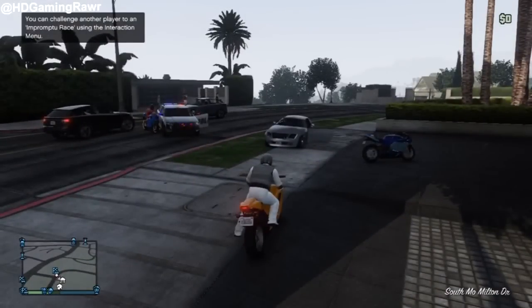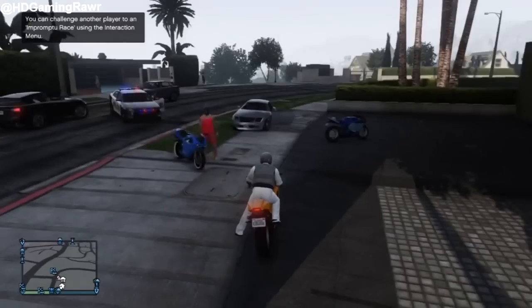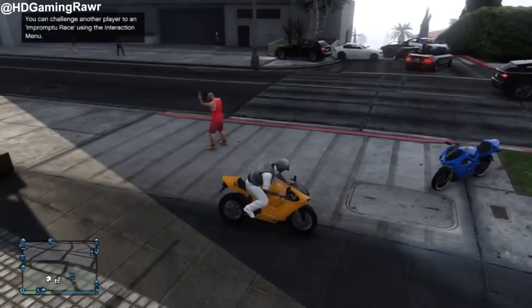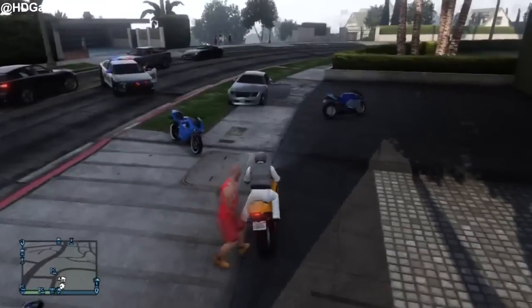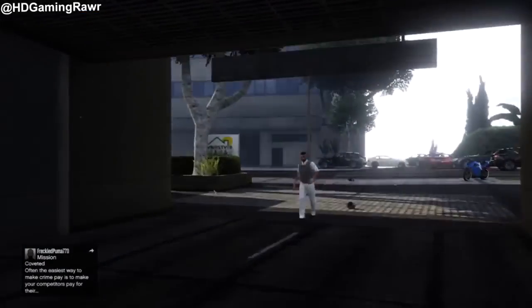Once he gets on, he'll go in the back and won't move into the driver's seat. My friend is about to get on now. He has to wait for his motorbike helmet to come off and he can't have any masks, glasses, or anything on either. So make sure you're blank, just get on the back, then drive straight up and get off — he'll stay on that bike.